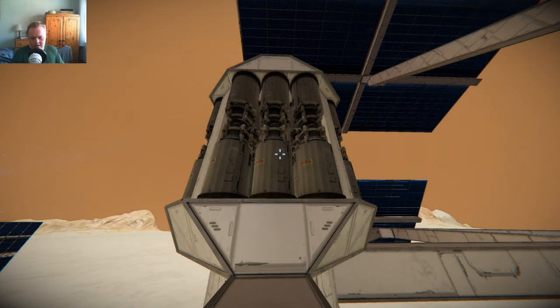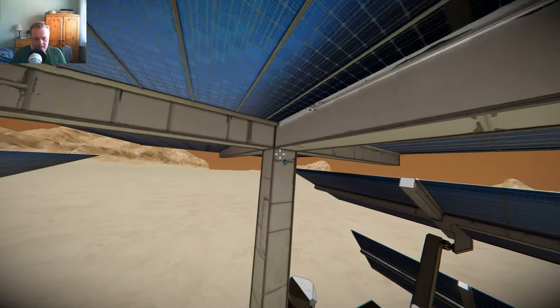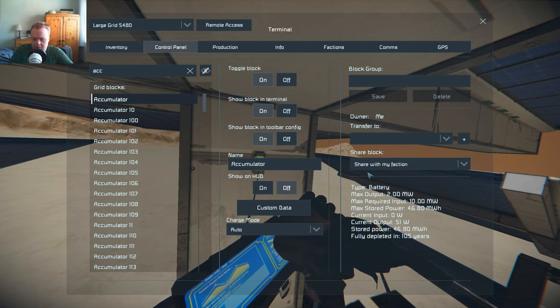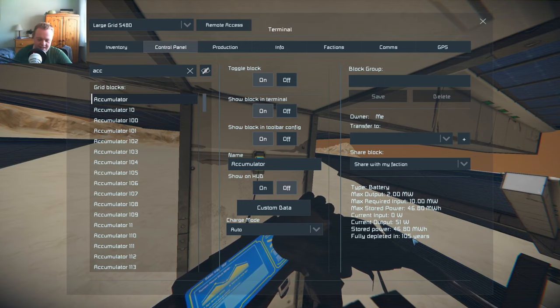I might think of making a few of these in real life. An accumulator — at least my definition of one, I actually need to look up the technical definition — it's just a big, large power source which accumulates power over time at a slow rate, but it has a monstrous capacity, and then it can also output power at a slow but continuous rate. Let me actually find an accumulator — there it is. Accumulators — it's a mod, if you couldn't tell — but these things hold a lot of power. They're 46.8 megawatt hours a piece, fully charged at the present. At 51 watts of output, fully depleted in 105 years.